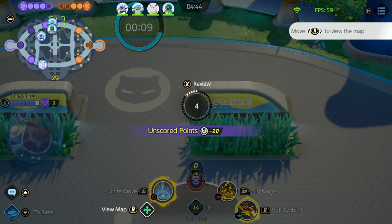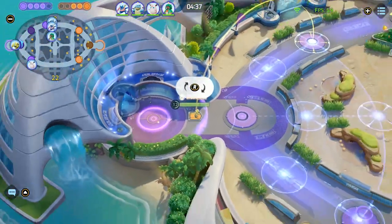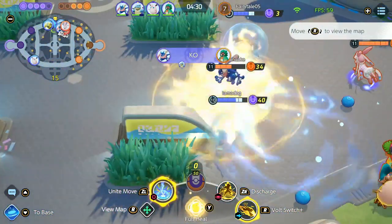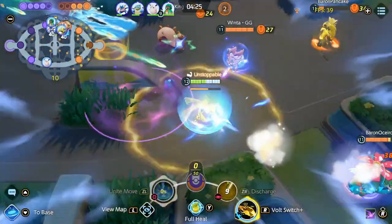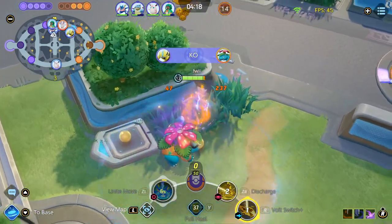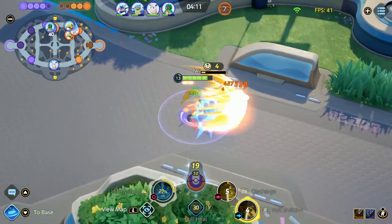The Rotom is spawning. Notice that the Rotom and Dreadnought timers are desynced, meaning right now Rotom spawns first. If it spawns first, we can just kill it first and then go straight down for the Dread. I see my teammates are fighting so I'm going to Volt Switch in, get some poke damage, and Unite on the Venusaur. It took a lot longer to kill him than I anticipated, but now I get a free flank spawn on the enemy. Grab the Aeos energy and go straight back for the Rotom.